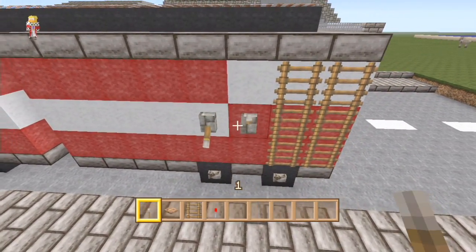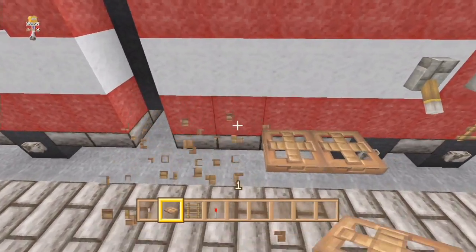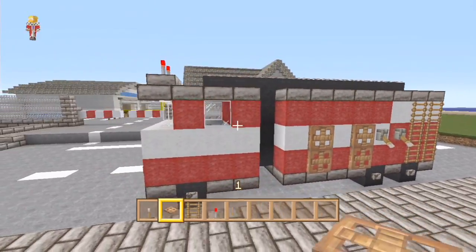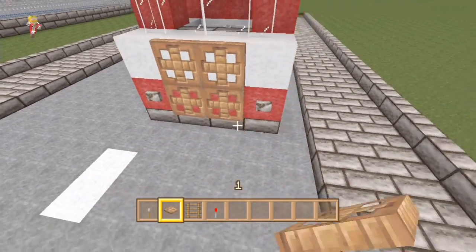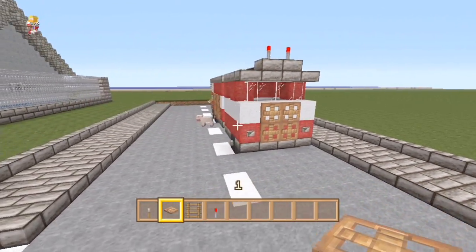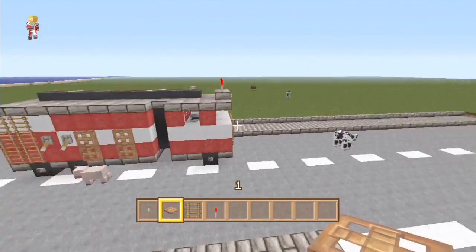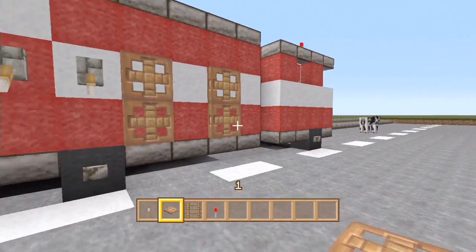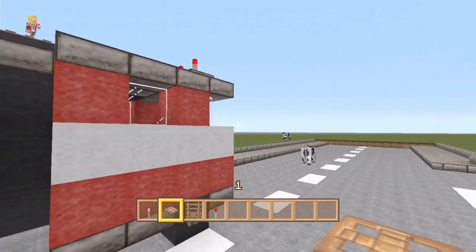I saw a picture of a dog that was in a fire and actually stored all the puppies in the little cupboards on the fire truck — it knew it was safe. Anyway, on the front we're going to put four trapdoors to make one giant grill, and we are done! I think it looks crazy — really, really nice and well scaled for this world.